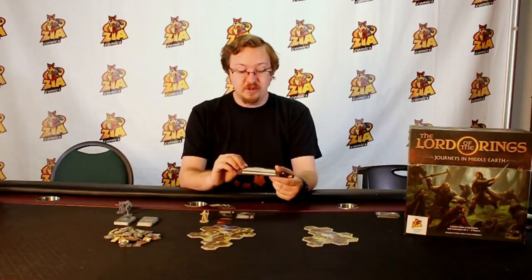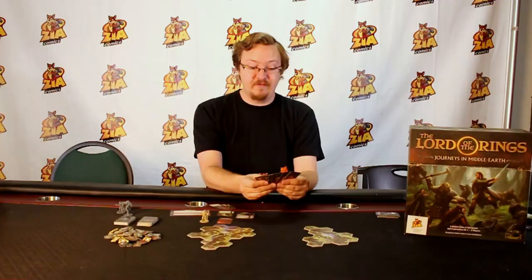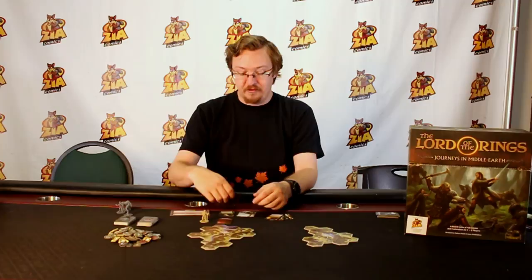To set up, first you need to pick a character. I have picked Aragorn. On the front it shows a lot of his stats, and on the back it shows you some of his setup. To set up each of the characters, you first want to get the 5 cards with their name on it. Right here I have the Aragorn cards, 1 through 5.